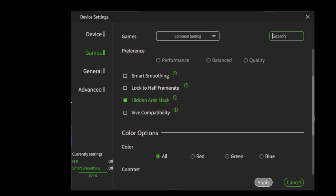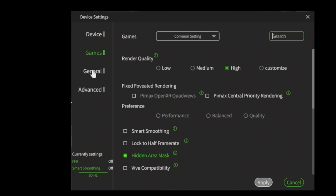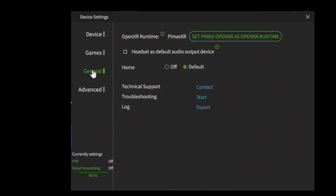You can check Hidden Area Mask — for the rest we don't change anything here. Go to the General tab and make sure that the OpenXR Runtime is set to Pimax XR, which is what we already set in the Pimax XR Control Center. I am not setting it to Pimax OpenXR as the OpenXR runtime.